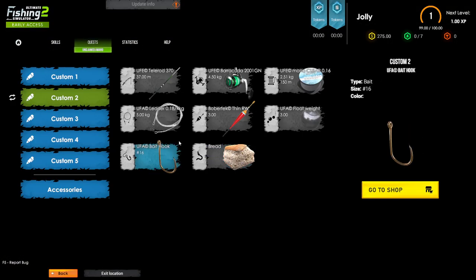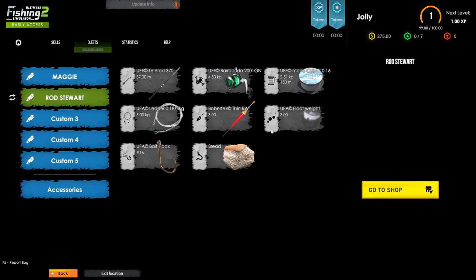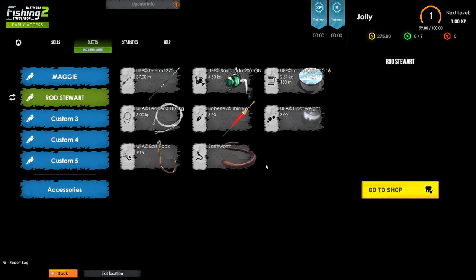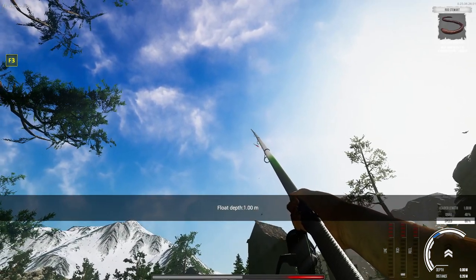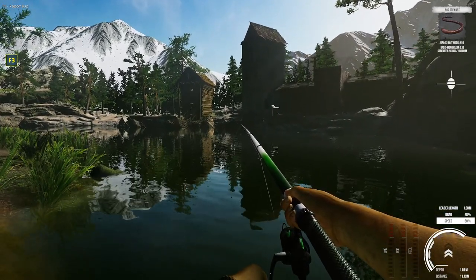So back to the shop - equipment. We're using this rod at the moment, that's why it's highlighted. So you can rename them. So, Rod Stewart. And Maggie. Okay, so you can change your kit about if you've got the stuff. So obviously we've got some different bait - we've either got bread or earthworm. We'll have one of them on there. And let's give this a try with a bit more depth - worth a try. Let's see what happens. Earthworm Jim.